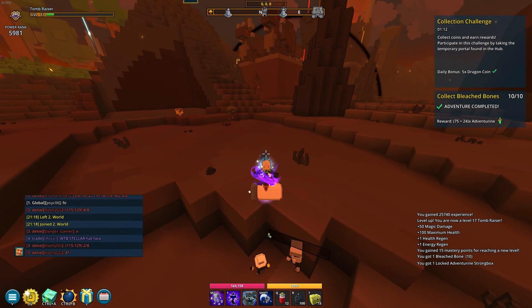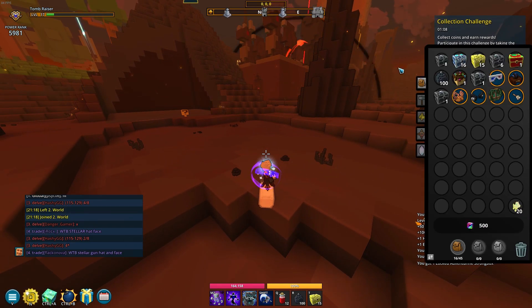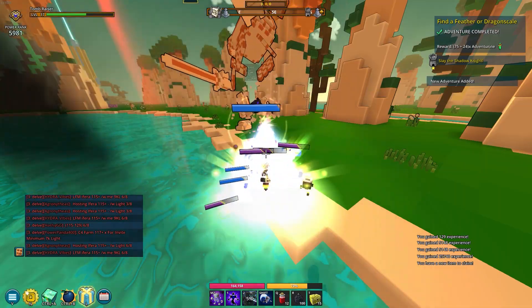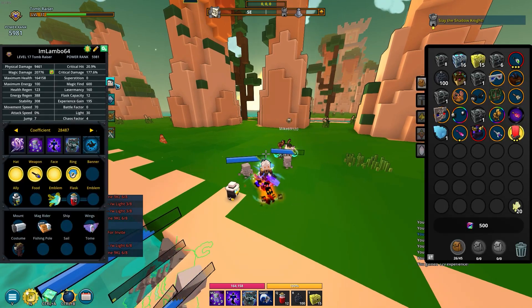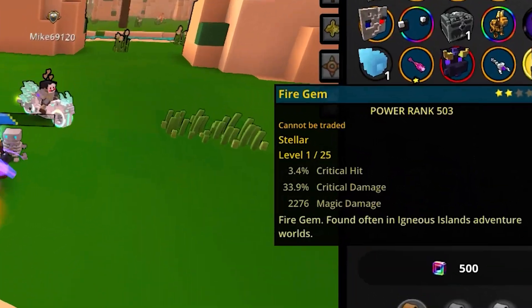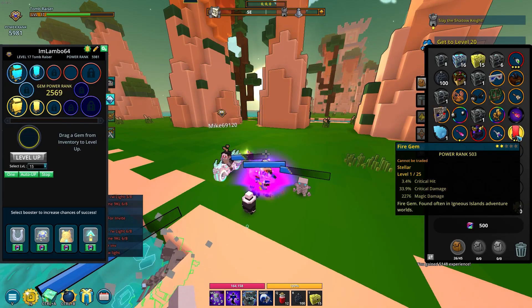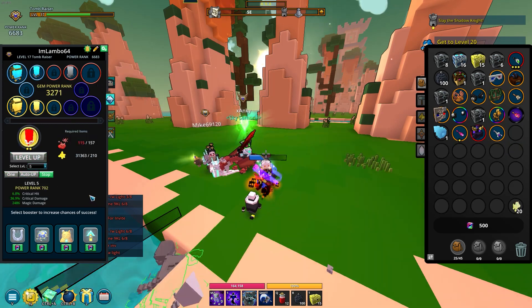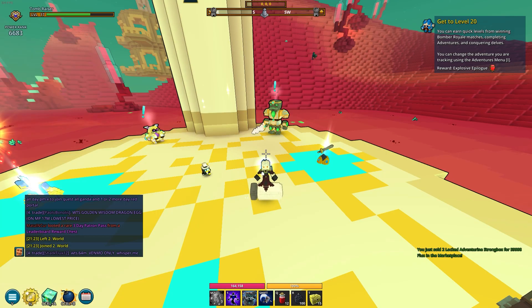Locked adventurine box again — we're earning a lot. This quest gave us a fire gem, and we probably have that slot. It has magic damage, crit damage, crit hits — it's low power rank for being level one but that's fine. Get to level 20 is the next quest.